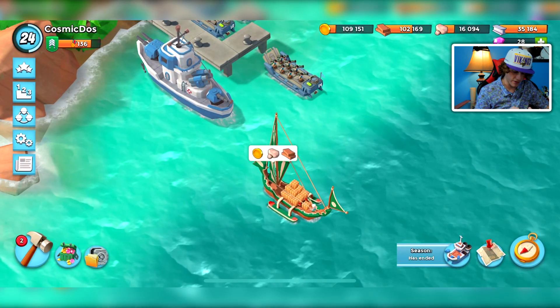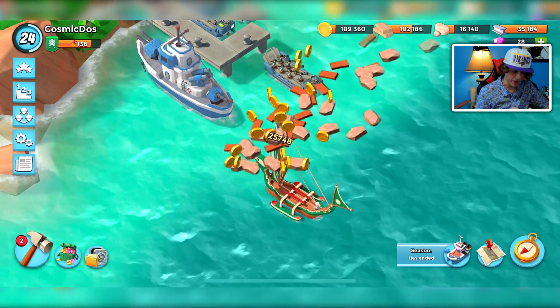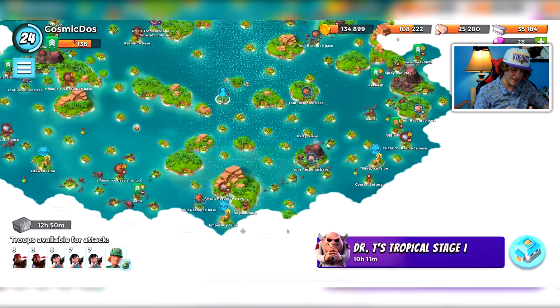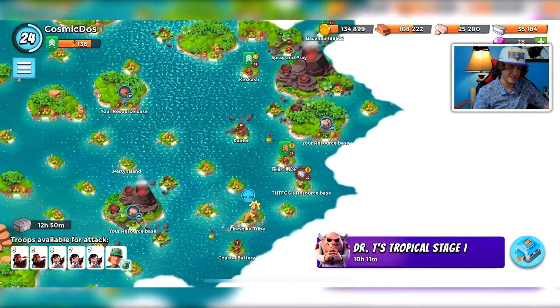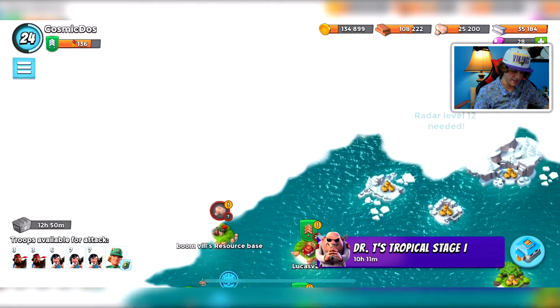Earlier today I went through and claimed a few of our stone resource bases. Let's see how much stone we gathered — that was like 9,000 stone. Resource bases at this level are so juicy, but the thing is everybody wants them, so they just get leveled up and get difficult. But we're not complaining because this is the most fun part. I see one up here — let's see if we can take it out.